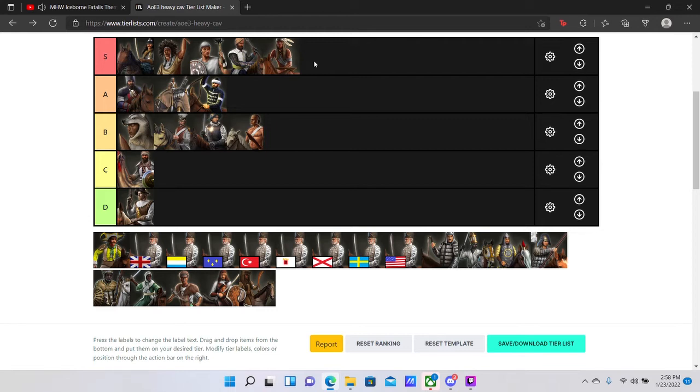Now let's talk about the three Chinese units, starting with the Steppe Rider. Aussie put these in D; however, I'm going to put them in C — probably above the Sowar, because I just really don't like the Sowar. The Steppe Rider is a one-pop Lancer type, so it's like a Cossack but with lower attack and multipliers against infantry.